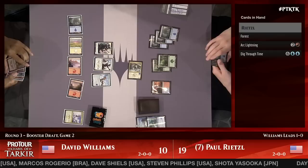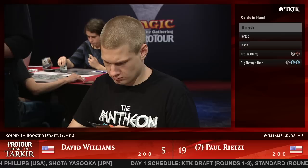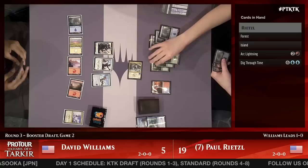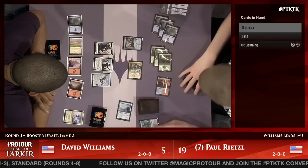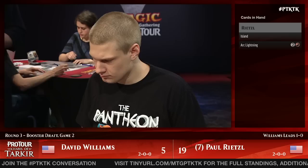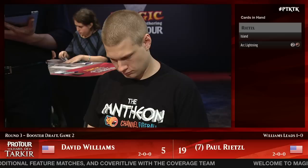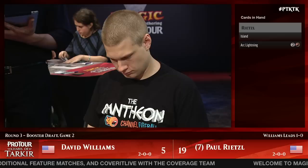The life total — 5, 10, 15 — suddenly Williams is staring down a lethal attack. He's going to have to put something in the way or finally use that Force Away. Paul Rietzel has Dig Through Time and Arc Lightning. He gets to look at seven cards and keep the two best ones — he sees Winter Flame and Ice Feather Aven. Crippling Chill is also a great one here, since Williams' plan is to stack blockers onto the 5-5.